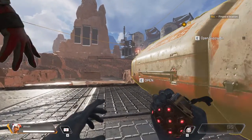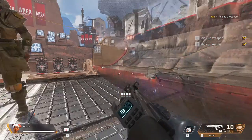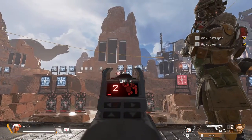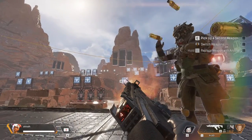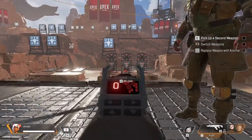Inside the supply bin, you will find a weapon and ammo. Arm yourself. The battle calls upon you. Shatter as many targets as you wish. Each shot is important, as well as the weapon you hold. Grab a second weapon — the field is full of choices.